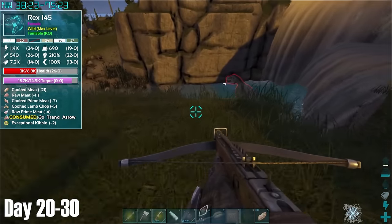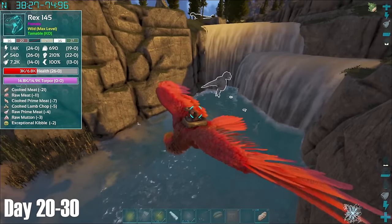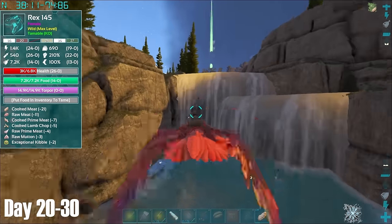For the most part it was a relatively easy tame, until she decided to do a tamer's worst nightmare and run into the water. Luckily the Rex decided to pass out right on top of this rock — whether she would have drowned or not I don't know, but I'm glad I didn't have to find out.